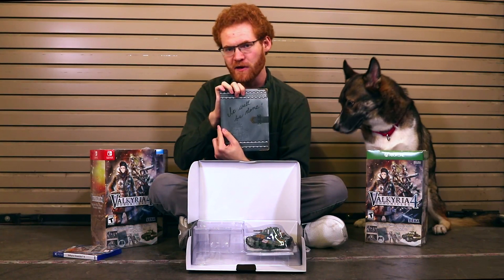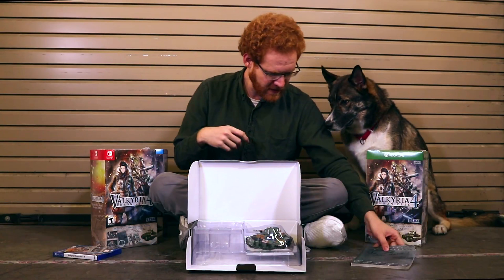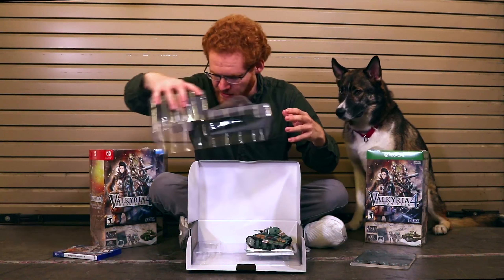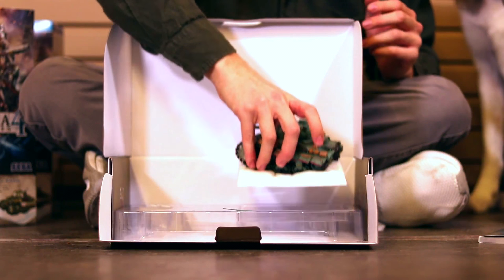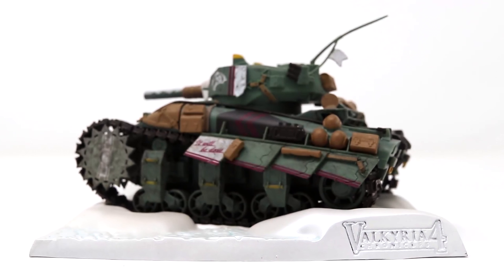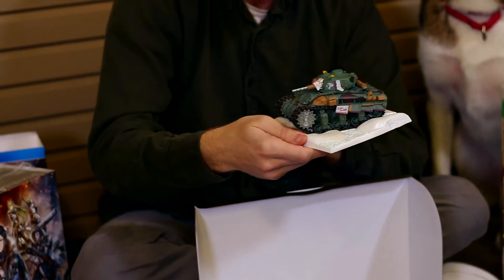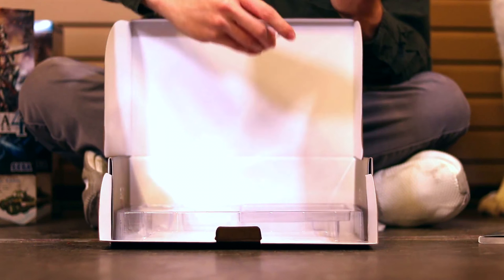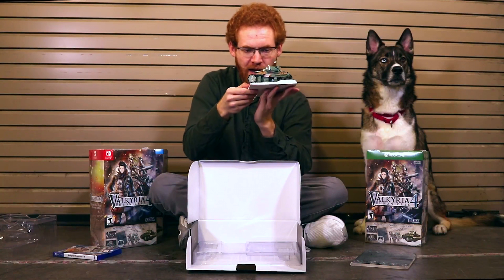I'm not going to show too much because there are a few little spoilers in there, but that's something that fans of the game will truly enjoy. And next, we have the big item of the Memoirs in Battle Premium Edition — the Bottle Hafen Tank. This is the tank that Squad E uses throughout the game. You can see there's a ton of little details in this thing, and there's also a little flag that you can stick right in the top there to complete the Hafen.